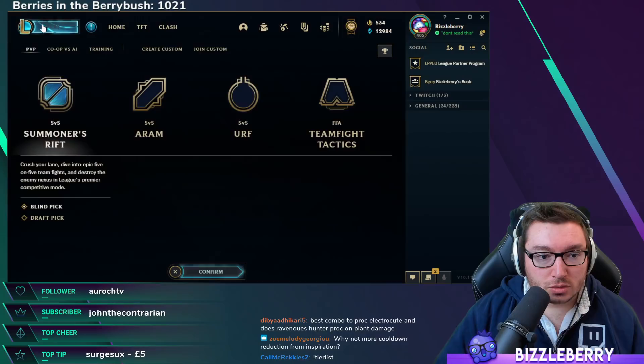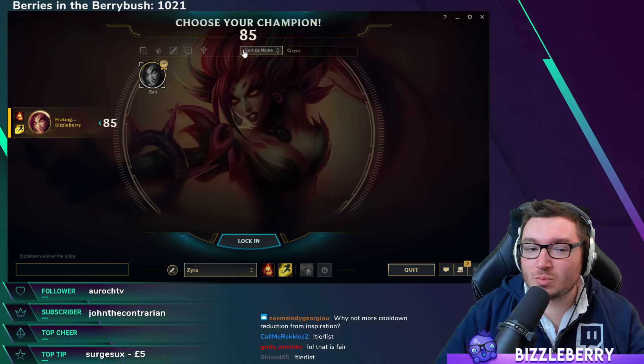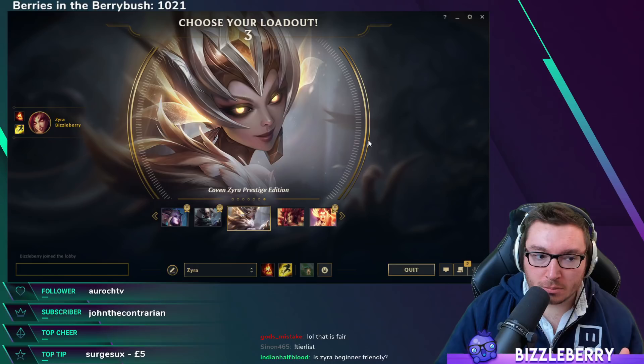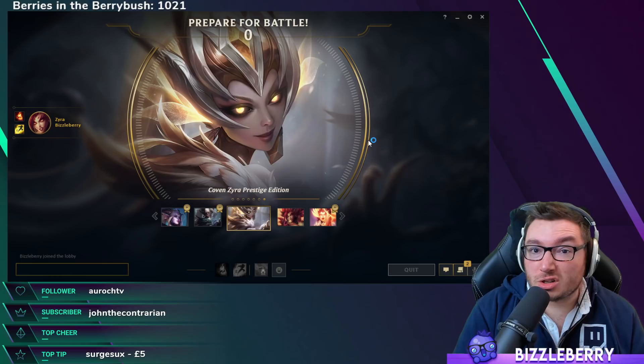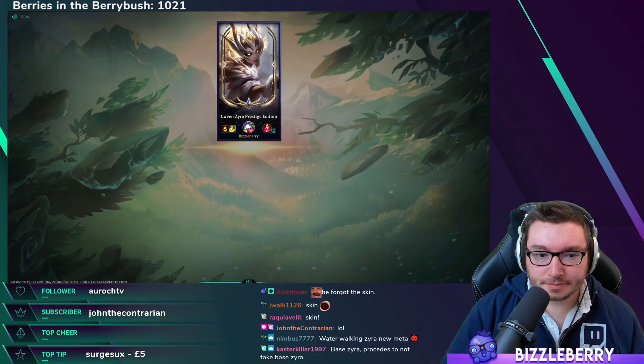We're going to jump into Practice Tool. For summoner spells, we'll be using Ignite and Flash — this will be your build 99% of the time. You could always opt into Exhaust if the enemy has a lot of assassins and you're particularly scared about being camped. But I prefer Ignite as Zyra kind of requires some snowball to get going.